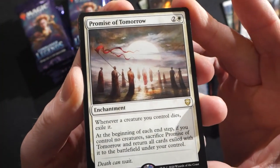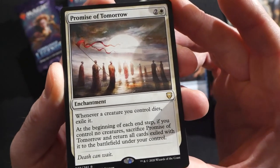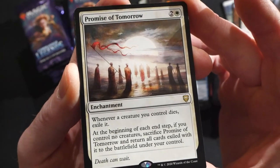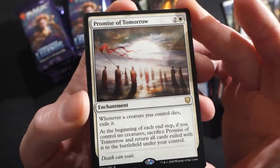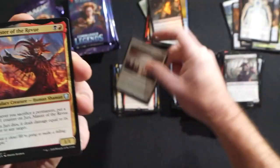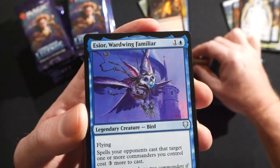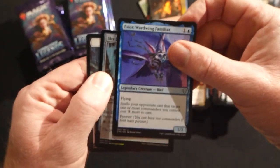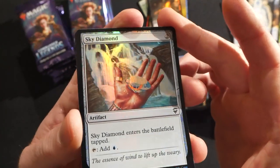Promise of Tomorrow — white and two, it's an enchantment. Whenever a creature you control dies, exile it. At the beginning of each end step, if you control no creatures, sacrifice Promise of Tomorrow and return all cards exiled with it to the battlefield under your control. Actually kind of really like that. Jury Master of Review again, another Isior Ward Wing Familiar, and a foil Sky Diamond.